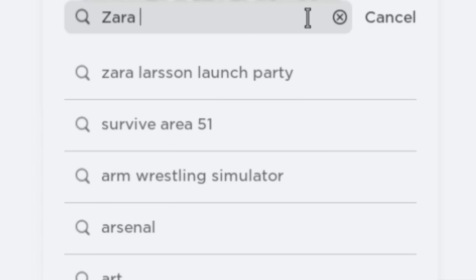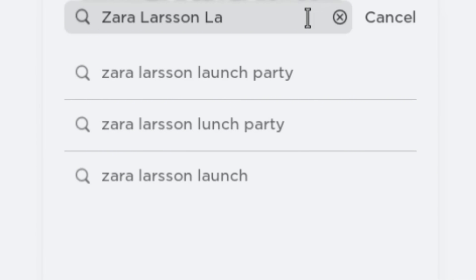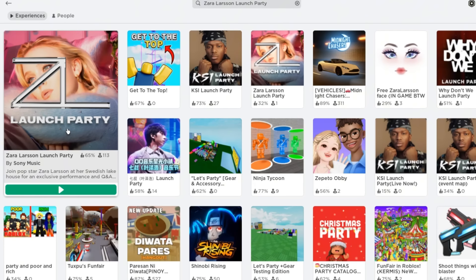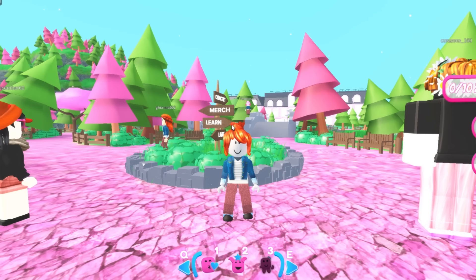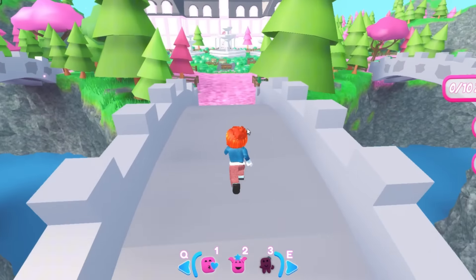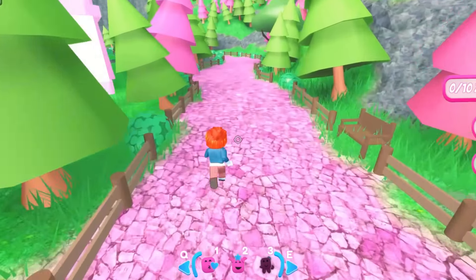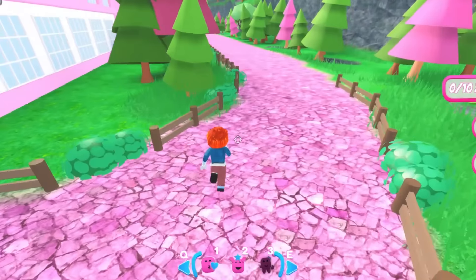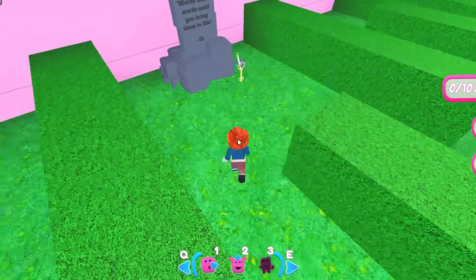Search Zara Larsson Launch Party in the experience. This one — join Zara Larsson and make sure it's created by Sony Music. In this experience we will obtain 4 free pink items. We must first find a key to get inside Zara Larsson's bedroom. Take this path and go behind the big mansion, then go between the green fences. The key is on the grave.